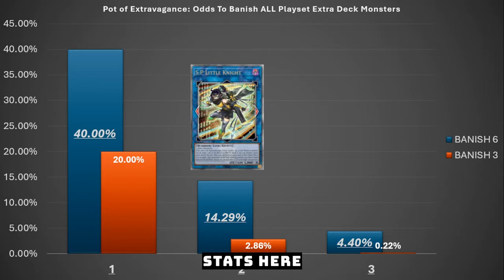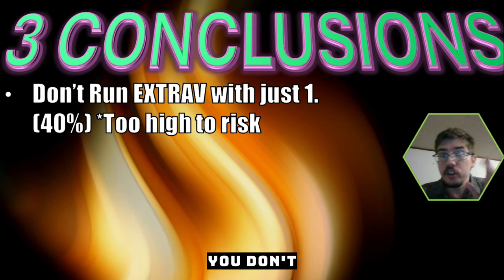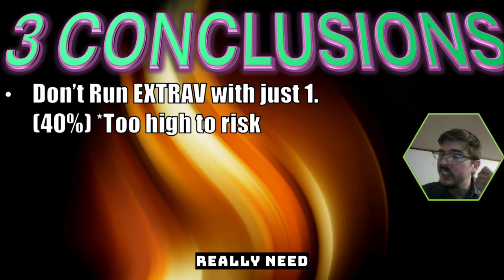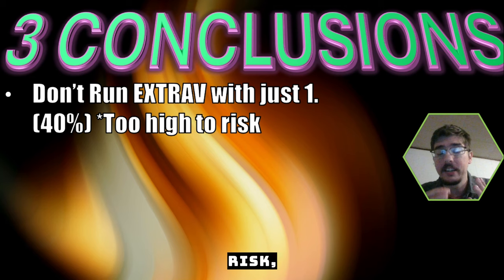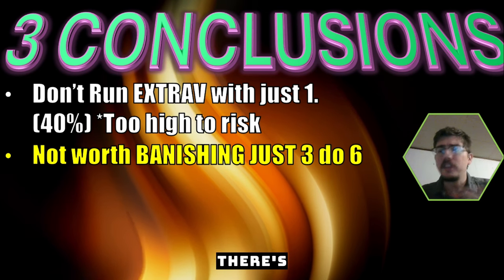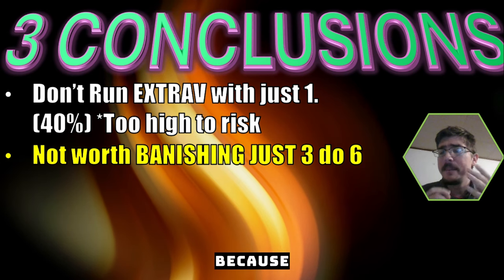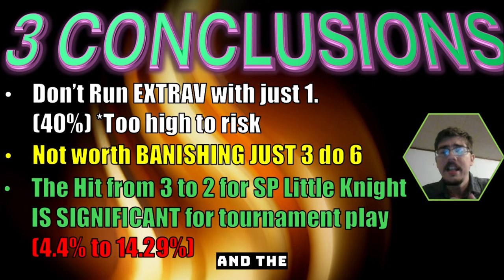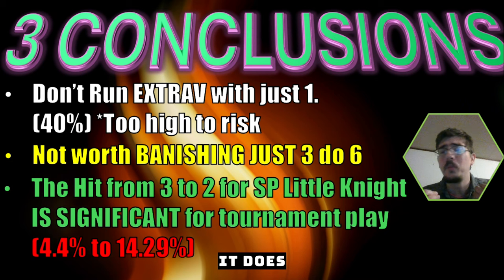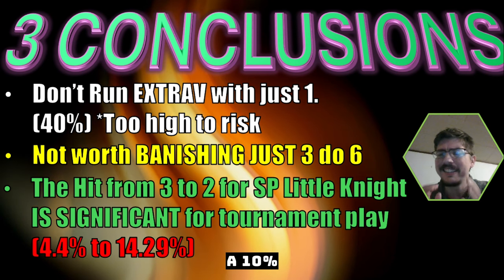From this Pot of Extravagance data I draw three big conclusions. First, you don't want to run Pot of Extravagance if there's a card like TG Hyper Librarian that you're running at one and really need on the field - 40% is just too high to risk. Second, it's not really worth choosing to banish three over six because there are better cards to draw just one; banish six to draw two for real card advantage. Third, that SP Little Knight hit from three to two copies is actually significant - going from 4.4% to 14.29% is a 10% increase, which in statistics is very large.